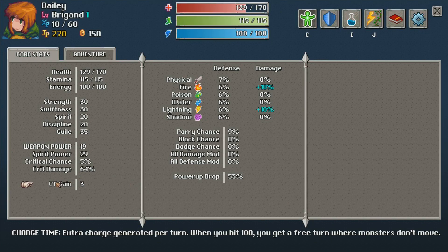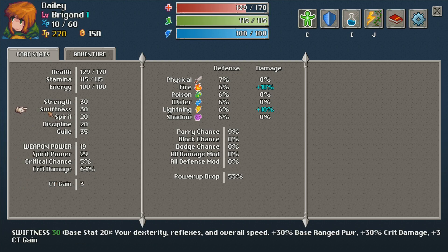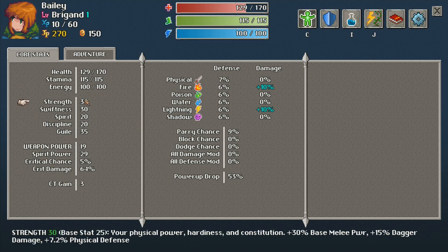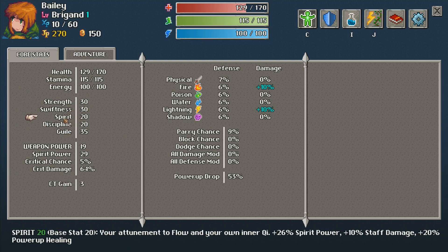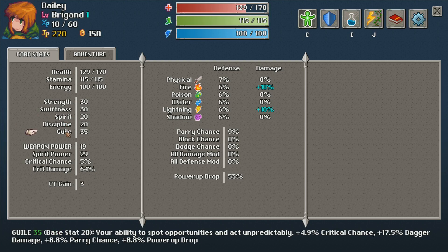CT comes from Swiftness, which is your dexterity stat. Raise up lots of Swiftness and you get lots of CT — basically lots of moves in-game. There are all sorts of stats: Strength is your physical stat, Spirit is your mana stat, Discipline is your resistance stat, and Gil is your Luck stat.